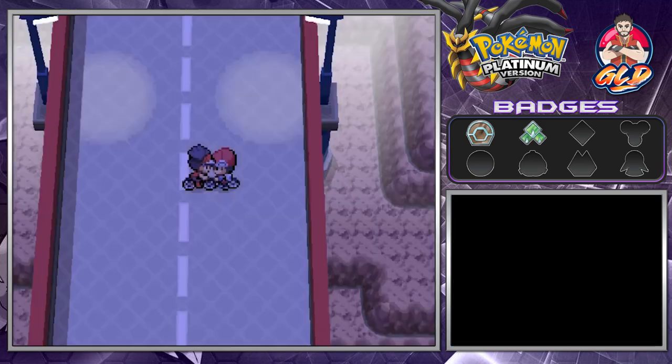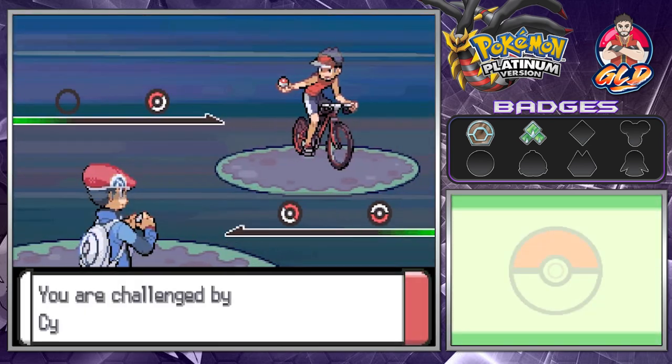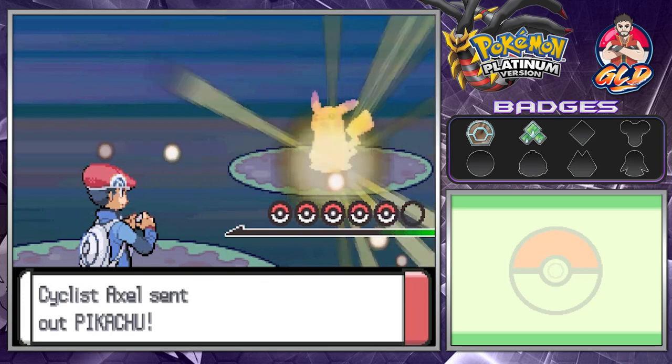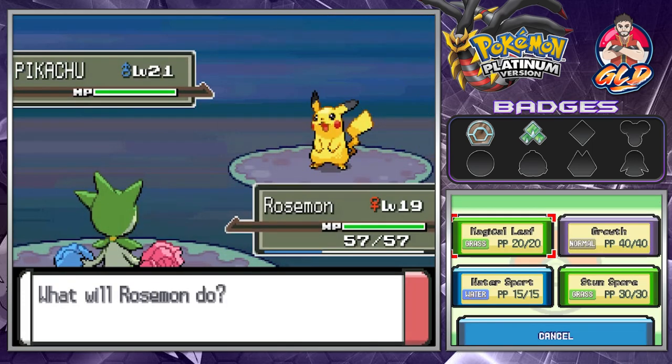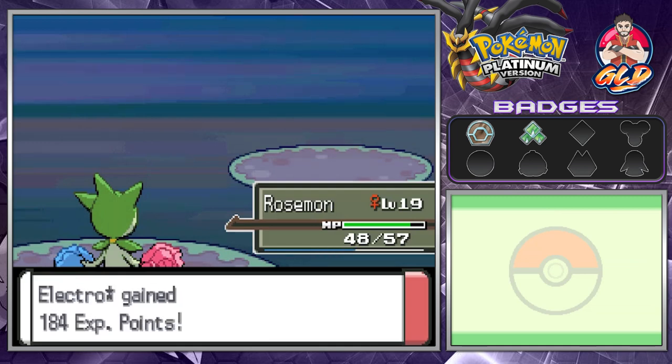Anywho, here we are on the cycling road, and as many of you guys already know, we've got business to take care of right here. We're challenged by Cyclist Axel. Let's go right ahead and take on this Cyclist. Let's go with a Magical Leaf. And that's how we do it.